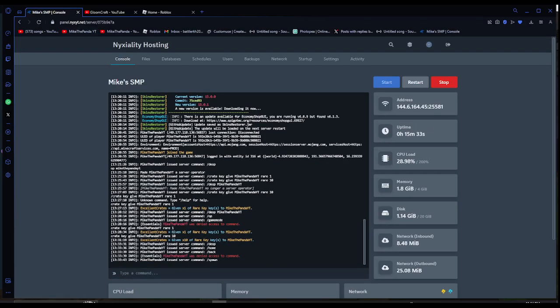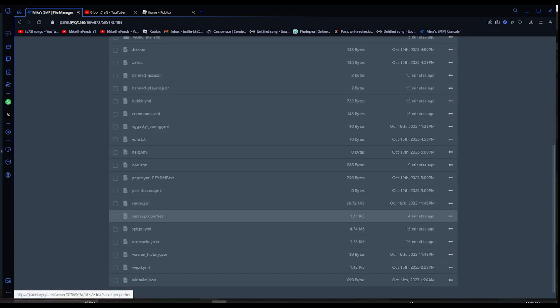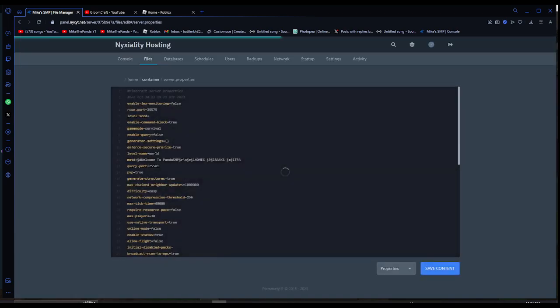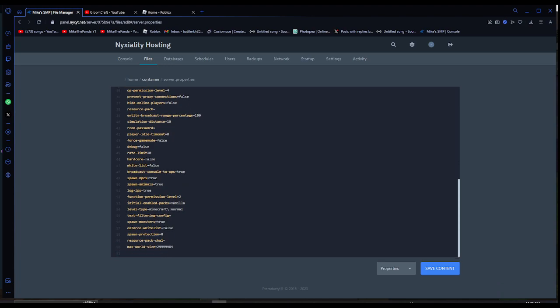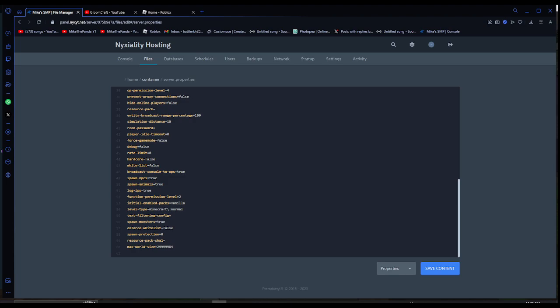So here we are on our console. All we've got to do is go to our files right here, then scroll down until you see server properties. Click on server properties, and inside of server properties all you're going to do is scroll all the way down — I usually use this little tab here because I'm a maniac — until you get to the bottom.